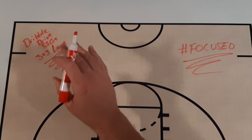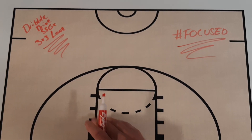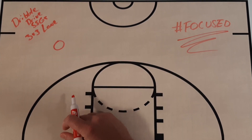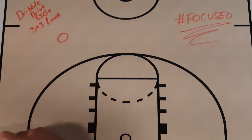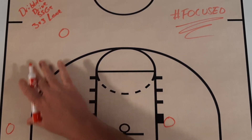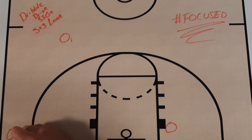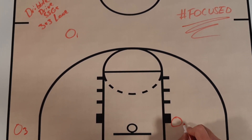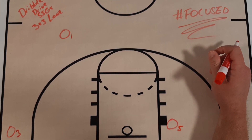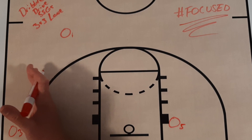It's a dribble drive small-sided game that I would use with my team as a progression to the dribble drive offense, and it's really simple. We start with an offensive player out here with the basketball, an offensive player in the corner, and an offensive player in the low block or the dunker spot — those are our three offensive players. I'll label them as O1, O3, and O5. This is what the setup looks like for the offense — it's sort of a half-shell of our dribble drive offense.